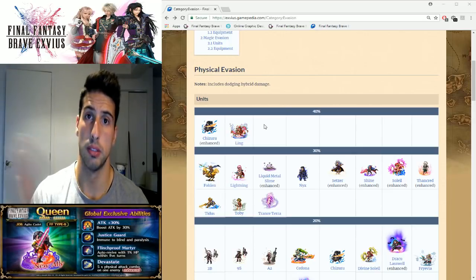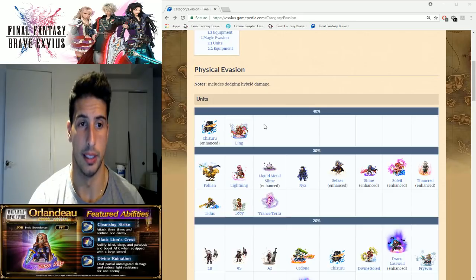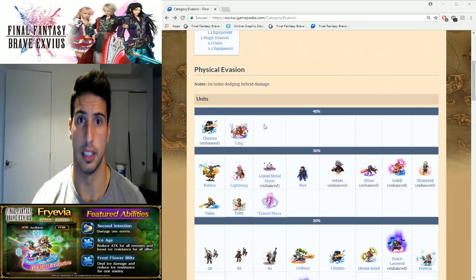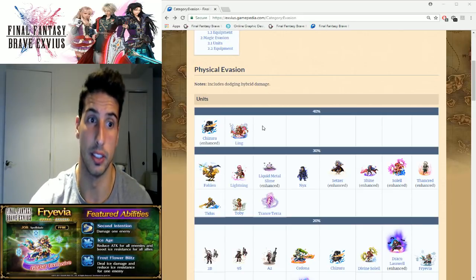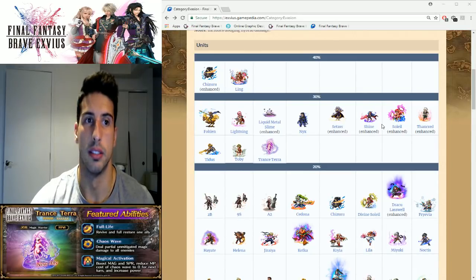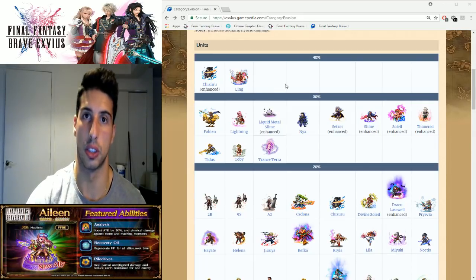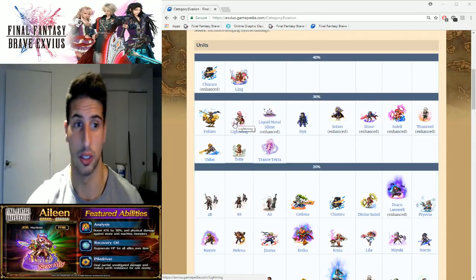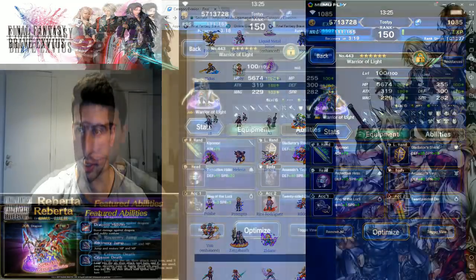Another option: if you're using Ling for any reason, she has 40% passive. Build her up with an extra 60%, put Golem on her with 70% provoke, give her the Moogle Plushie and Yellow Balloon to draw even more attacks — she'll be at 100% provoke and 100% evade. Also, if you have Illusions Nicole, you can literally make any character a 100% evade tank. Use Ling as your breaker and evade tank, then use Illusions Nicole to make her the AoE cover tank — she'll evade everything. Same goes for Lightning or anyone you want.